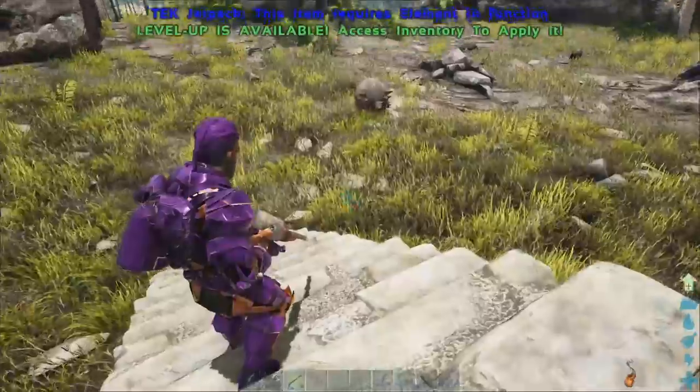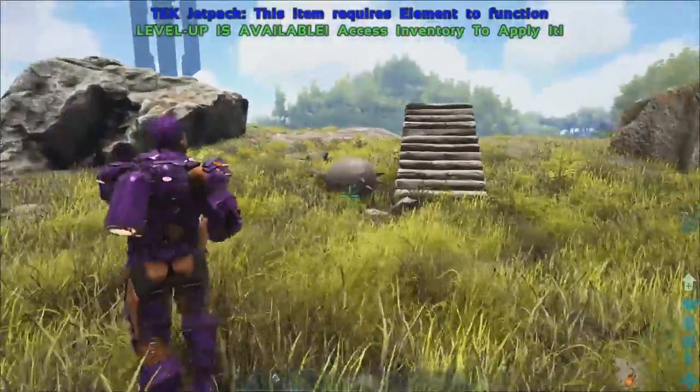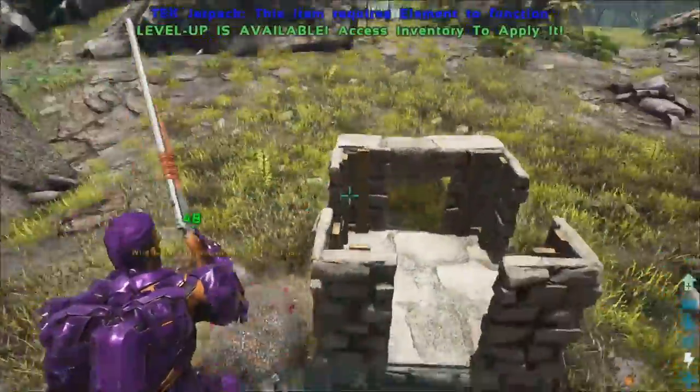My preferred method is to lead it up a trap - it's one foundation by four doors. Lead it up a ramp or stairs and then trap it. But we'll show you this way for now, and we'll try and get to the point where it turns up into a ball.